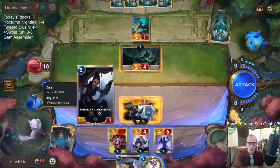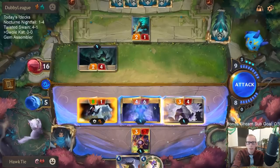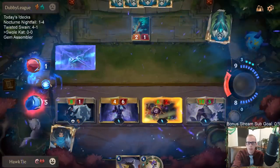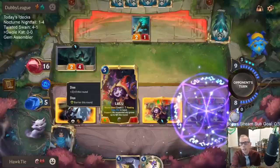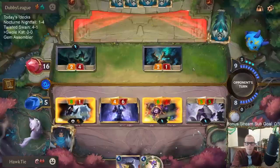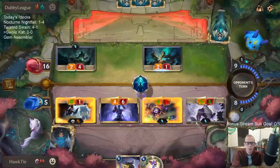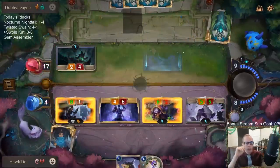None of these other cards really do that much. The Lulu doesn't do that much — I guess I just don't attack with Lulu. Maybe go like this. I could have given the plus three to the Swole Squirrel and turned it into eight power. This gives a plus two though — it's going to be a 5-5, not a 4-4 anymore. Alright, we're at four.